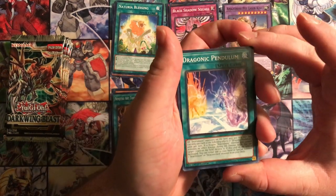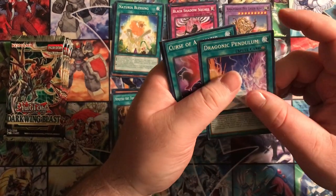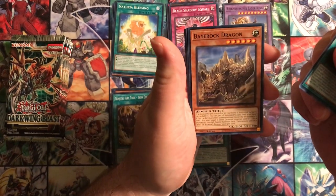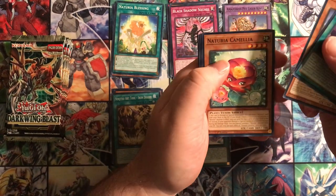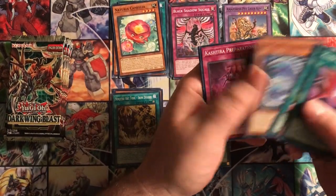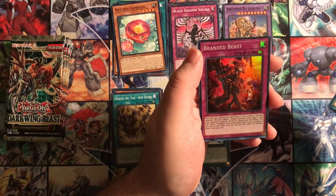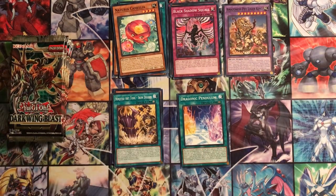Next pack has Dragonic Pendulum - actually that's a Draco Slayer card, I'll keep those out just in case. Curse of Aramateer, which is an Adventurer card. Bear Rock Dragon - that's actually a dinosaur, not a dragon. Naturia Camellia again, Verna Sylph in Full Bloom, Omen of the Goatee, Cash Tira Preparations, Tear Laments Scream, and Branded Beast - whatever those are.